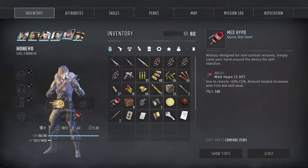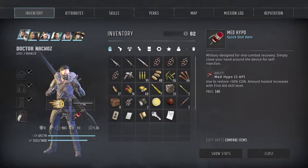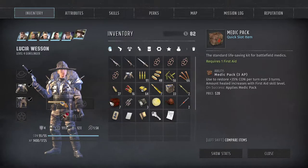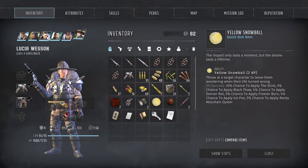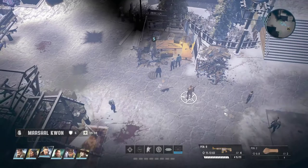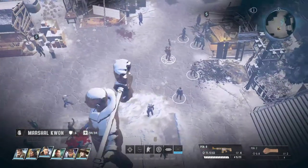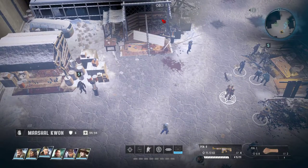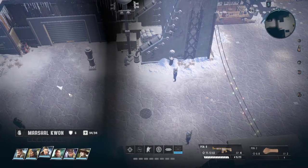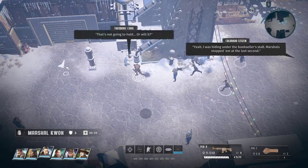We're going to go ahead and put med kits on him — he needs a med kit. They all have med kits. She can also use this bigger med kit, and she has a med kit. Everybody's good to go in the med kit department. After we've done that, we have a couple quick things to do — we can free the doctor and get the doctor set.